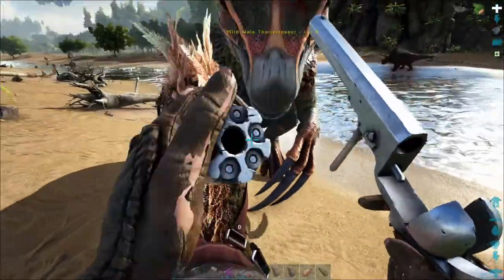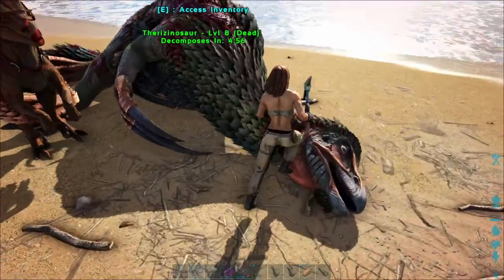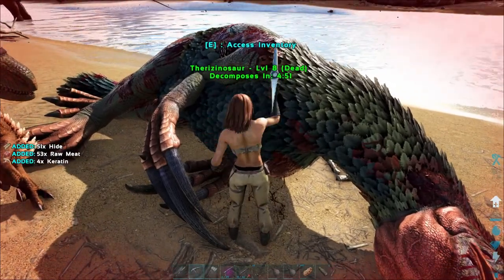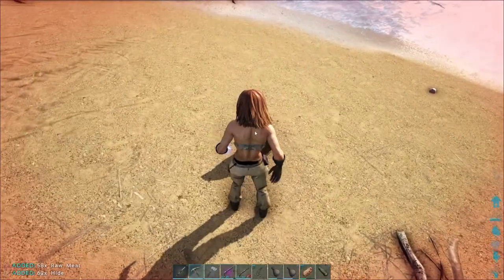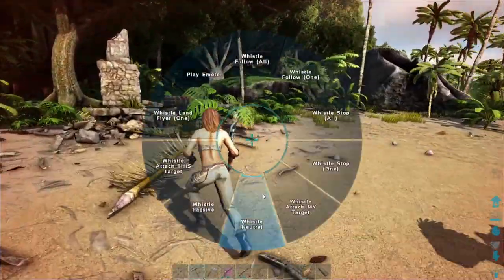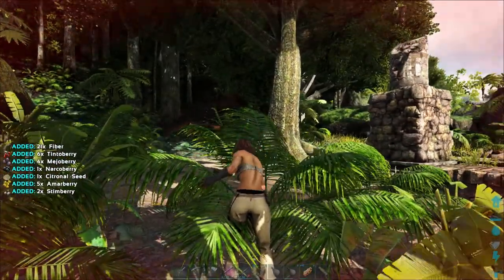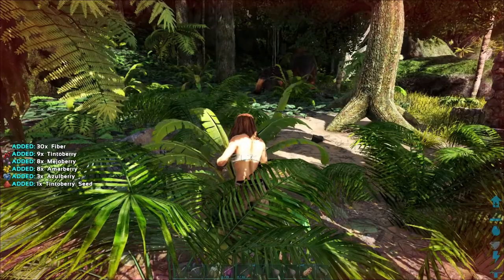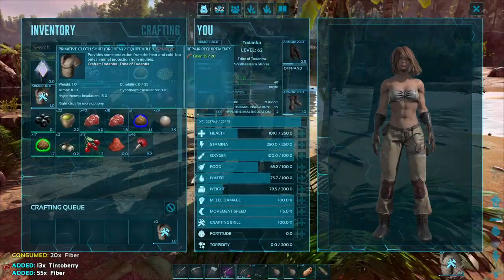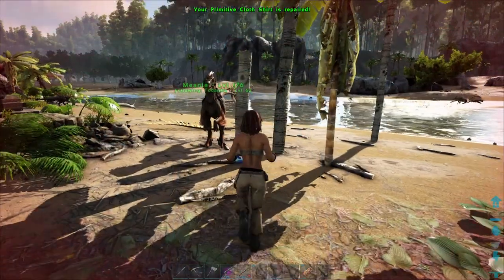Level 8? He's breaking stuff. And I bet you he doesn't even give me prime meat. Nope! We need some fiber to repair our shirt. Just before anybody asks, there is an explorer node that we could open, but I want to save all of those for opening with a dino that we really have to level up.